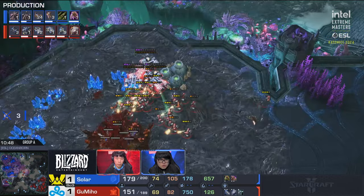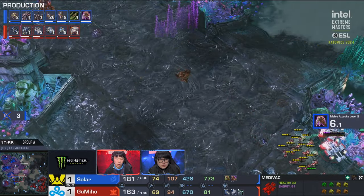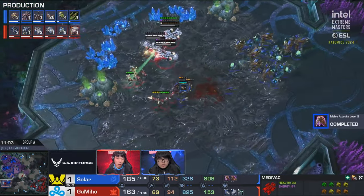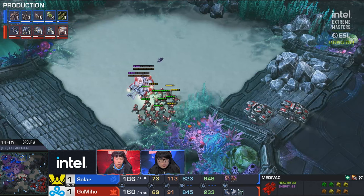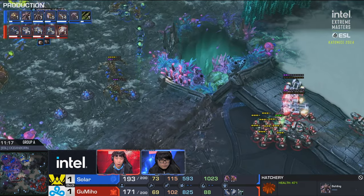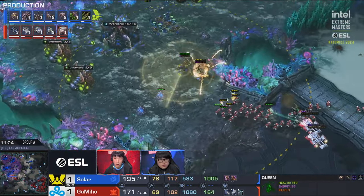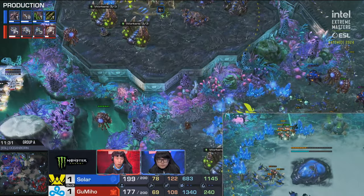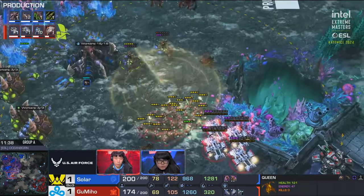Gumiho with a bit of momentum on the south side will get three drones and a hatchery — at least keeping Solar pinned on four bases. Meanwhile Gumiho's fourth command center is almost finished. He's keeping Solar small enough — with limited creep spread, if you don't take a fifth base, your main and natural will half mine out, and Solar can't use the worker advantage. It's also not an amazing Zerg economy — 73 drones is respectable but barely the minimum for a ling-bane composition. Fourth command center done. He's adding barracks six, seven, and eight, all likely getting tech labs.